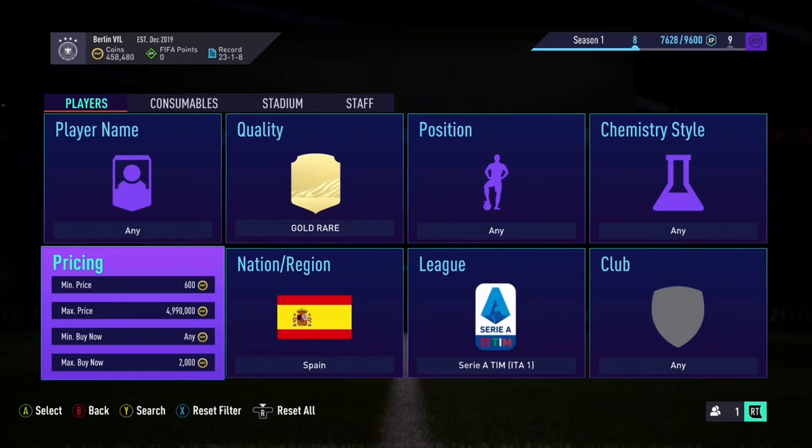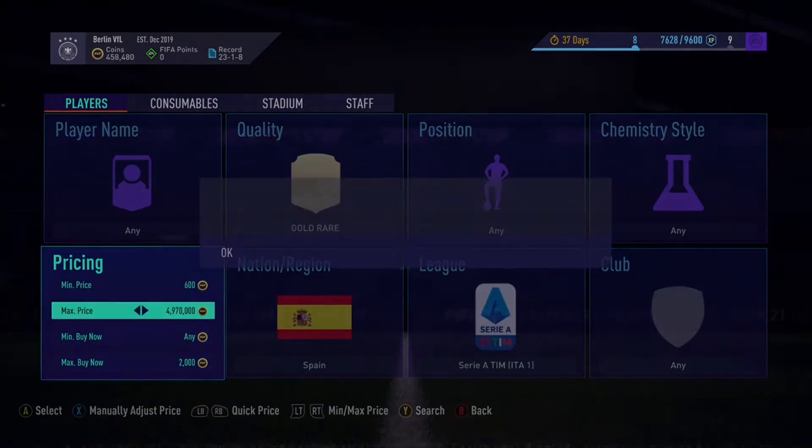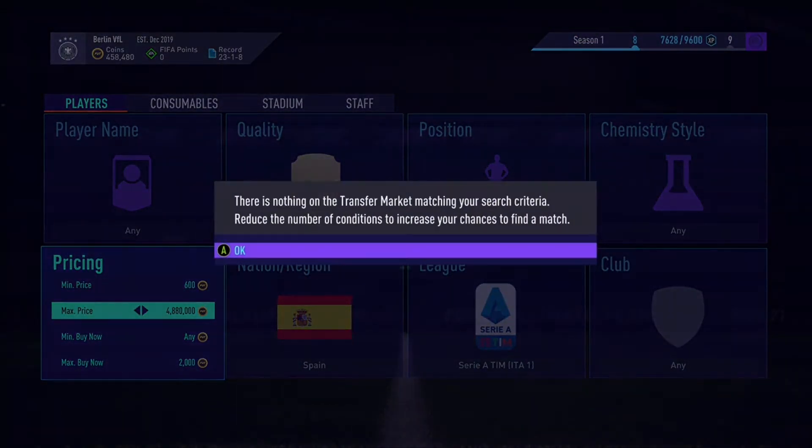Moving on to the second filter — it is gold rare Spanish players from La Liga. You want to be picking these up for under 2,000 coins. They sell for about 2,200 to 2,800, and you can get even more profit if you get lucky and snipe someone worth a lot more coins. Pick them up for just under 2k and sell them on for a little bit of profit.